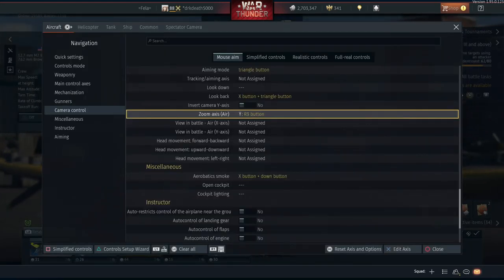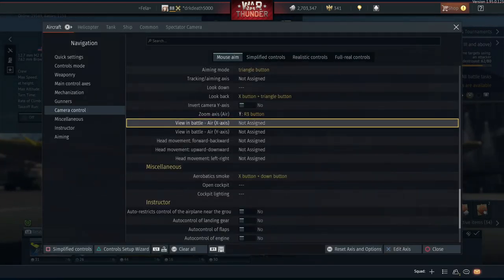Bear in mind I don't use any view axis options here since I'm running the mouse look activation on the X button, which we'll get into towards the end of the video as that's under the common tab.